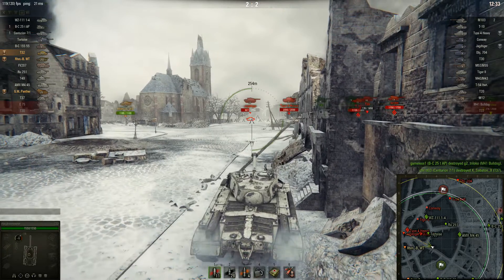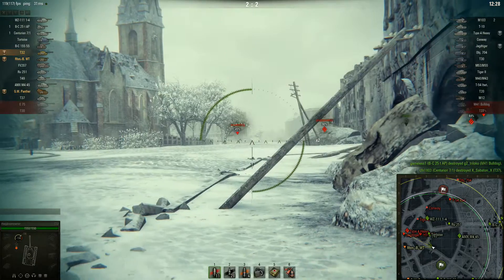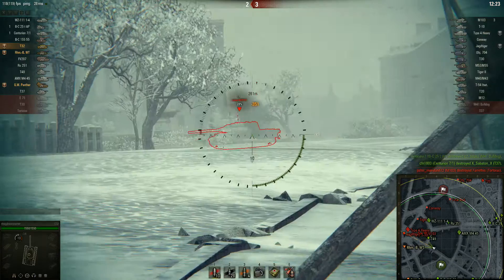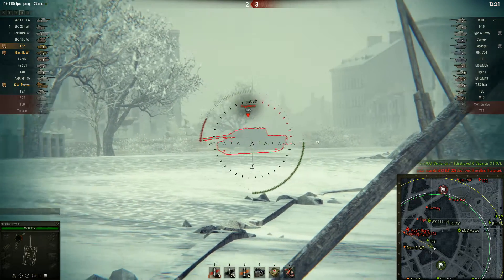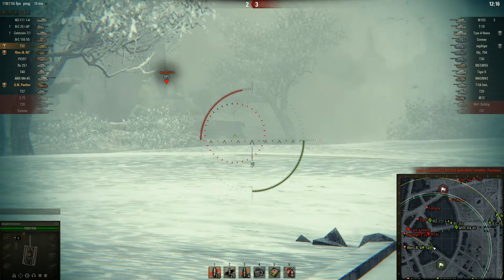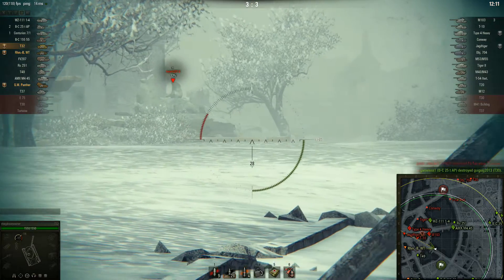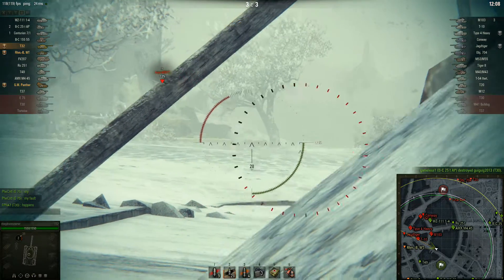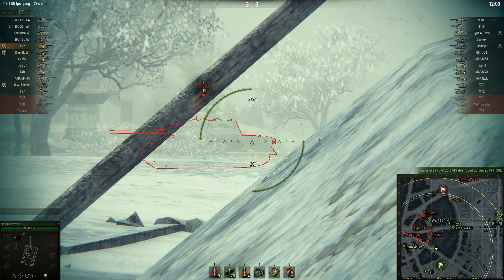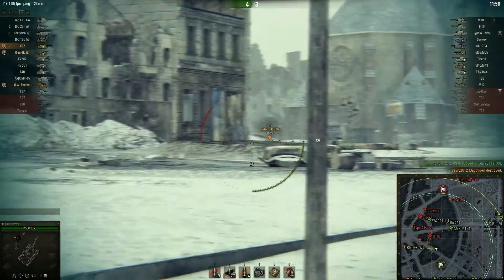Old Scout puts a nice shot into the Jagdtiger. I'm back now — I see him, I stop, aim fully, wait, and put a shot into him. That's a free first shot. A T49 runs across — wait for it — second shot in. One more shot and he's done. I carry mostly premium in this tank because the standard penetration isn't quite good enough in my opinion. Jagdtiger down — that means Old Scout over there is going to stay alive.